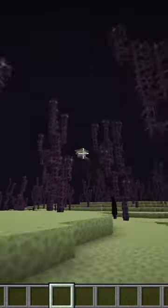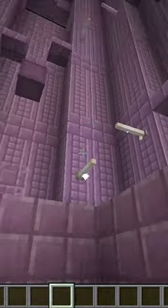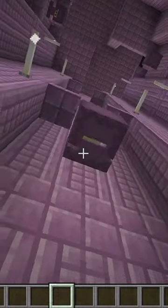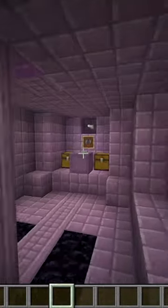You should come across one of these — End towers have a special surprise in them. Once you've made it to a tower, you have to do parkour to get across. Now that you have made it on the ship, there will be a magical surprise.